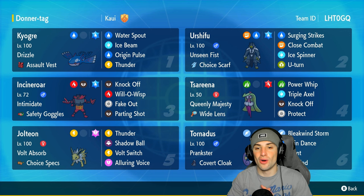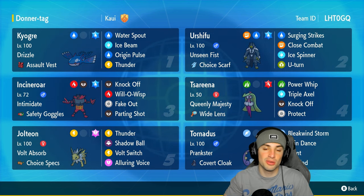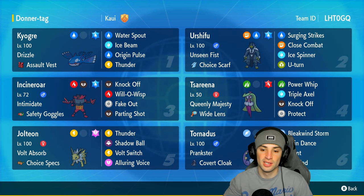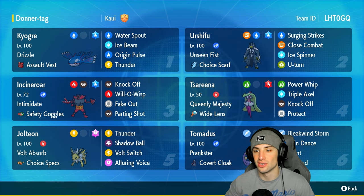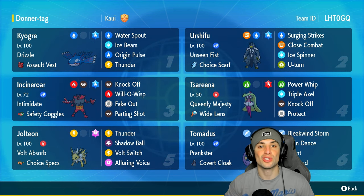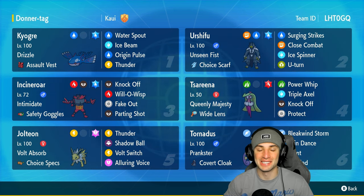This is a meta team so our final four Pokemon are ones you've seen all the time: Urshifu, Incineroar, Serena, and Tornadus. Serena is great for stopping first-turn priority — no Fake Outs, no Grassy Glide while it's on the field. Tornadus is great for Tailwind control. Incineroar does Incineroar things. Last but not least, Urshifu for big-time physical attack damage with Choice Scarf so it can outspeed threats. The rental code is in the top right corner. If you enjoy today's video, leave a like and subscribe to the channel.